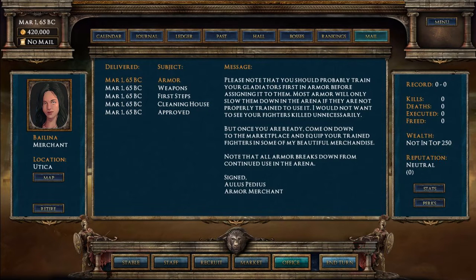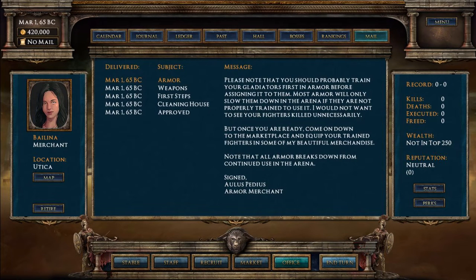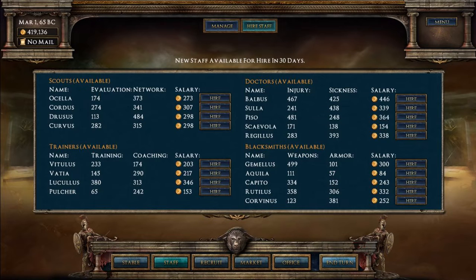So where do we start? Let's go to my staff and hire some people so we can get some fighters in. We need some scouts so we can actually locate people. We don't have that much money so we need to be on a budget. Let's get one good scout and a trainer to help level our gladiators up - let's get Kato. For doctors, vital when gladiators get injured in battle - let's get this all-rounder. And a blacksmith to look after our weapons.